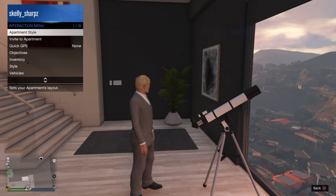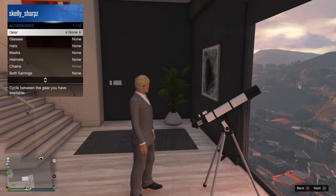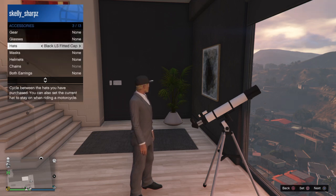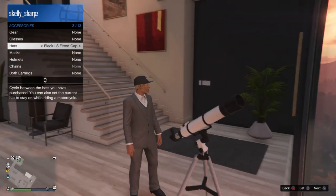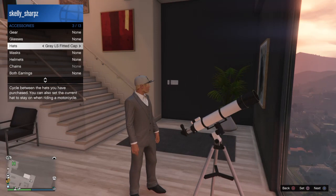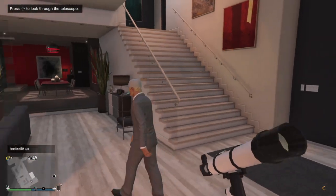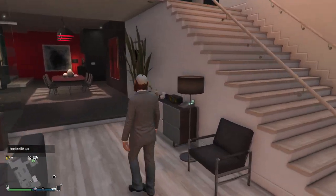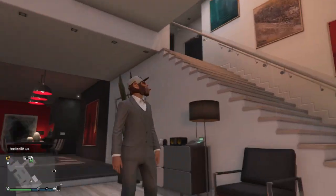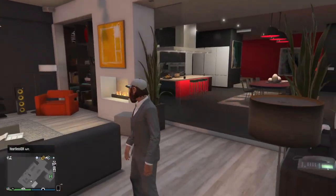At this point it did take my mask off, so I want to hold my interaction button, go to Styles, and pick the hat out of Accessories that I want to go on this Pogo mask. I'm going to pick that gray hat right there. Once I have that gray hat on, I just want to circle out of the interaction menu, walk away from the telescope, and boom — I have the hat on the mask just like that.